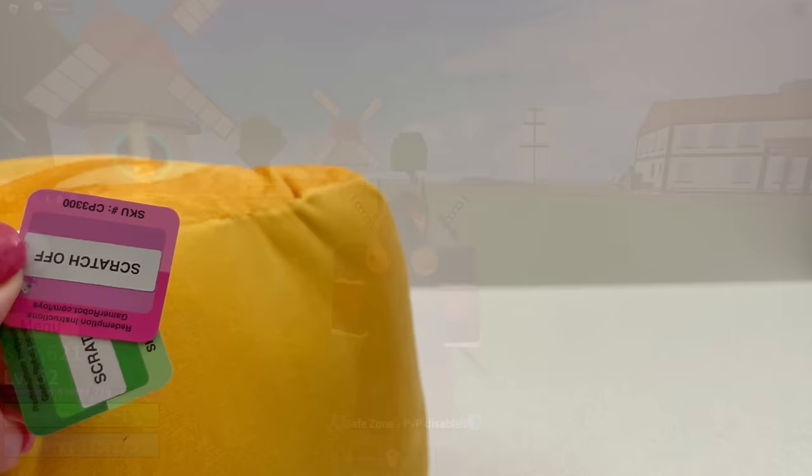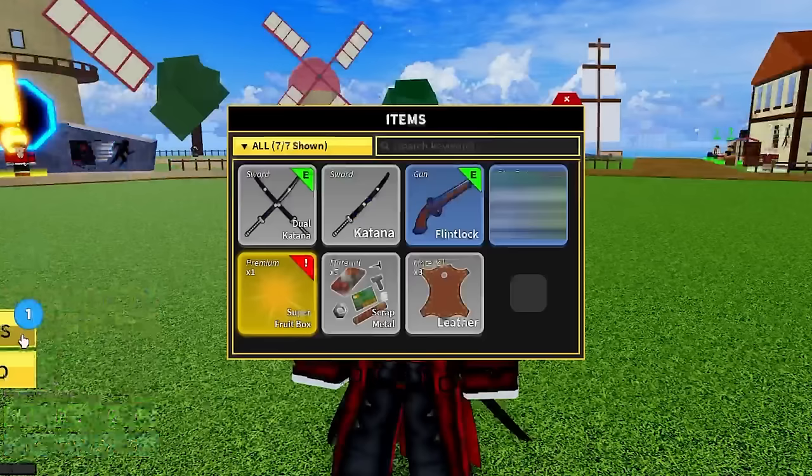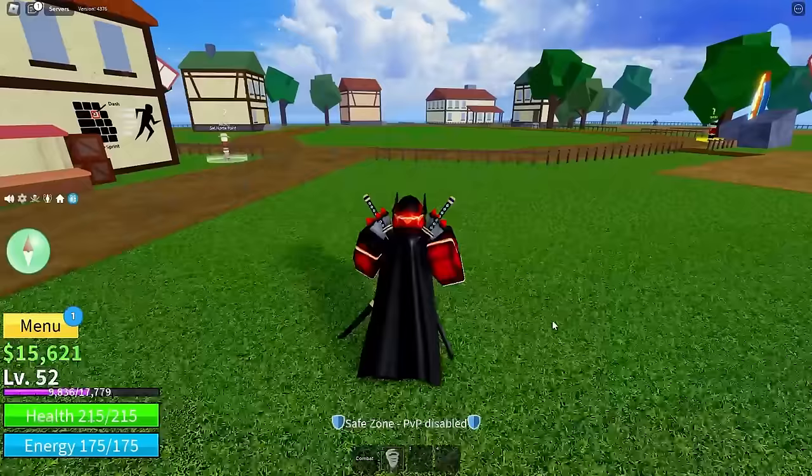To redeem the codes you go in game and click the little present icon. Enter your code, click redeem — and each code only works once. Then you go back and click menu items. For a pink code you will see a pink chest to open, and then up at the top you will see that you get in-game currency, fragments, and a fruit. Then to see your item go back to menu items.